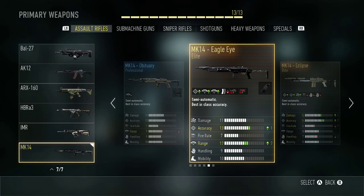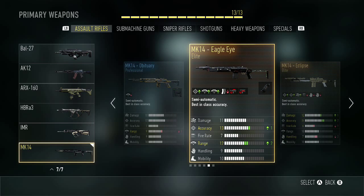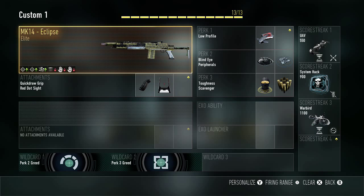I've used the Eagle Eye a lot, but then I got the Eclipse after and decided to use it. The plus two in Accuracy is literally not needed for this weapon — if anything, it should have had negative one Accuracy and plus two in Fire Rate, because this gun does not need Accuracy. The damage is okay, and Eclipse is pretty good.